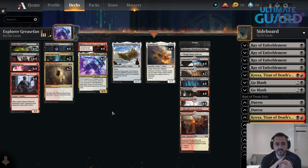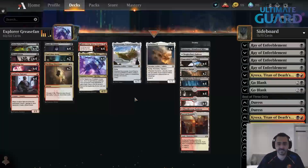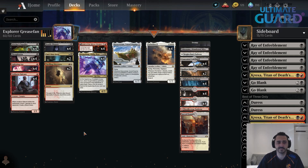Second, Thoughtseize helps you disrupt their combo. They're playing Winota and they open with a couple of lands, mana creatures, and Winota — you play Thoughtseize and all of a sudden they're left with a bunch of 1/1s. Third, you can even use it on yourself — you can Thoughtseize yourself to discard Parahelion in case you didn't find another way to put it in the graveyard, and then you can play Grease Fang. It really does it all in this deck.